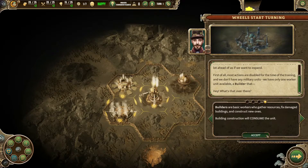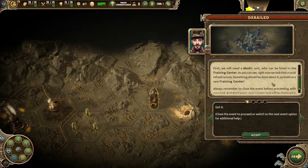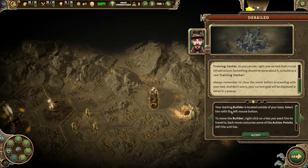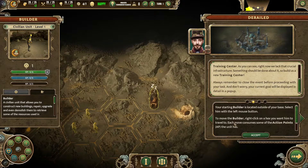That's unfortunate. An armoured steam locomotive, lost during the last skirmish with barbaric wastelanders, has been found — it is heavily damaged and the crew is wounded. It will be unable to act unless we help it. First we will need a medic unit, who can be hired in the training centre. Right now we lack that crucial infrastructure, so we need to build a new training centre. The starting builder is located outside your base — select him with your left mouse button, and right-click on a hex you want him to travel to.